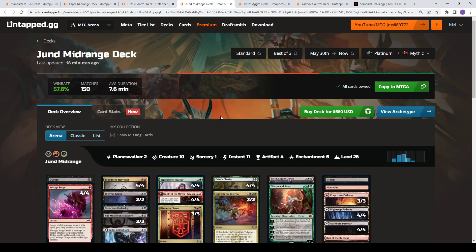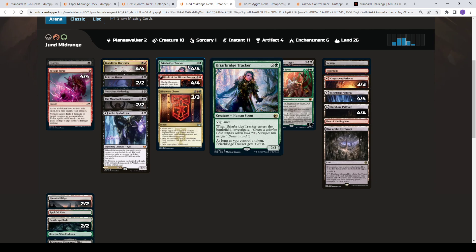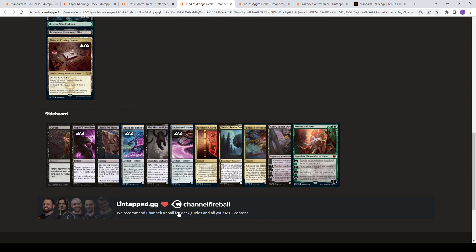Running up next is Jund Midrange at 57.6%. This is a very similar core — you're seeing a lot of these decks built around a Fable the Mirror Breaker style effect or Raffine, really just card selection and efficient removal. We're seeing similar packages of removal spells, the Blood Tithe Harvester and Fable package. This version gives you access to Riveteer's Charm, which is a clean soul-shatter style effect. For Goldspan Dragon you can target graveyards and it can also give you card advantage. You have Briarbridge Tracker, a four-power attacker that comes with pseudo card advantage — replaces itself with a clue token. You have Chariots that can copy clue tokens. Unleash the Inferno can kill a creature and a Fable. Ren and Lolth on the top end. Just very similar sideboard packages: your anti-control, your removal, your grind cards — extra copies of what you need depending on the matchup.